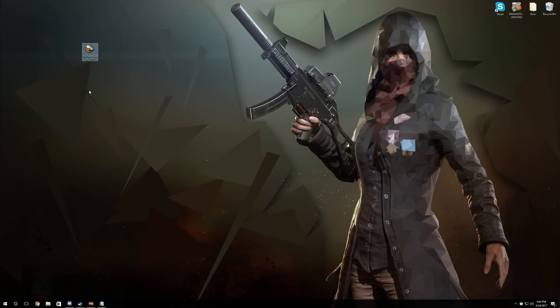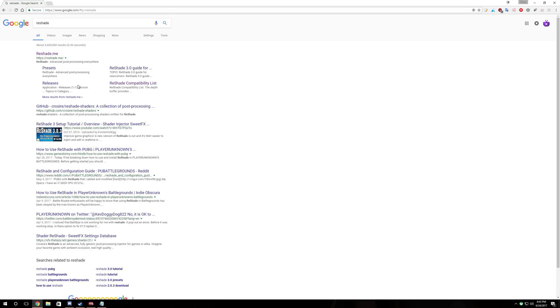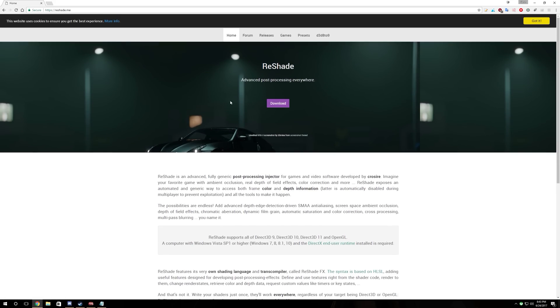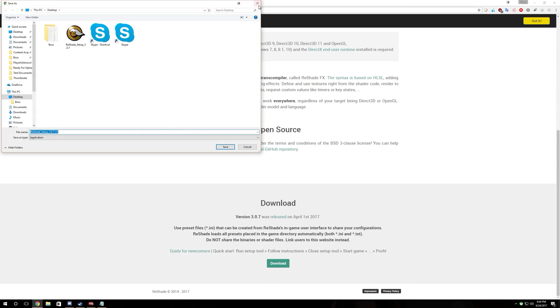To get started we will need Reshade downloaded onto our computer. Go ahead and open up your internet browser. The link will be in the description so you don't have to Google it — you just need to go to reshade.me. Go ahead and click download, it will scroll you down to the bottom, hit download and you can save it to your desktop.